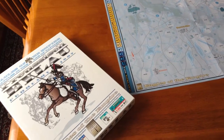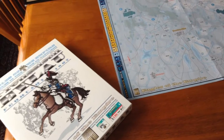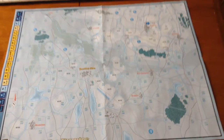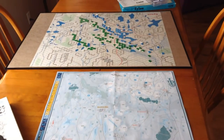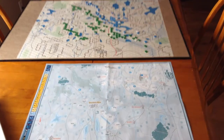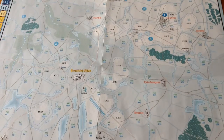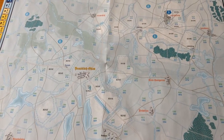Here's the map to Eylau done by Avalanche Press. I did a video on that one. This one is much smaller physically than the other two maps — you can see it is much smaller. It's a very nice looking map though, and I always liked it. I did a review video on that one too.